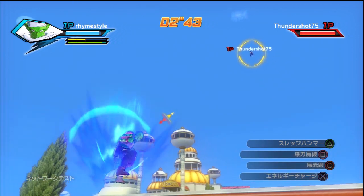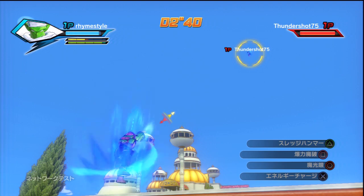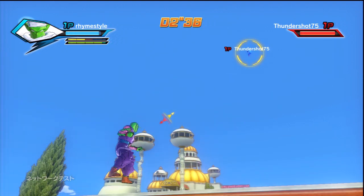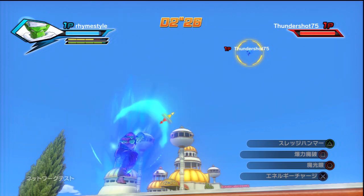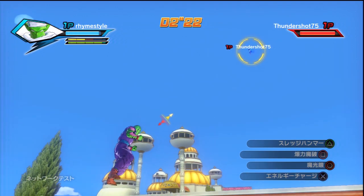As far as customization, each race has access to pretty much every single attack in the game, but certain attacks are unique to certain races. For example, Chocolate Beam is probably only unique to Majin characters, and Super Nova is probably only unique to Frieza's race characters. I don't know the full details of what attacks are unique to what races yet, but they did mention that certain races have attacks that belong only to that race.